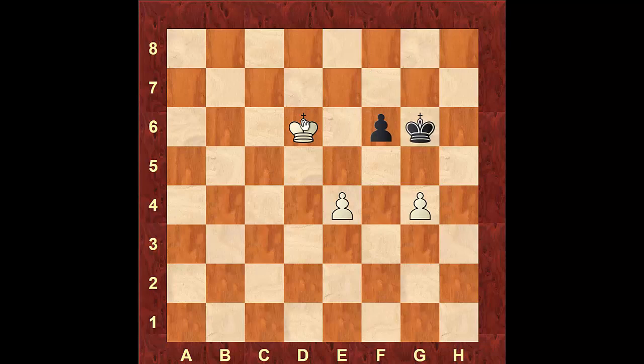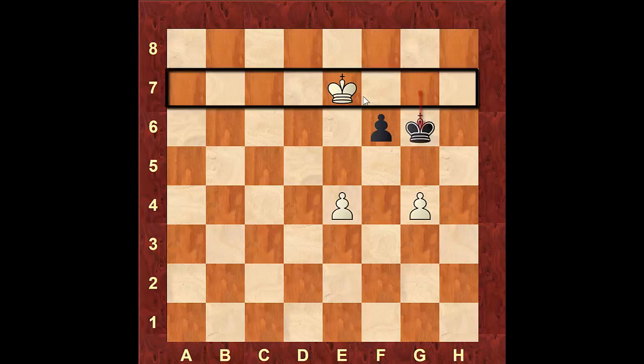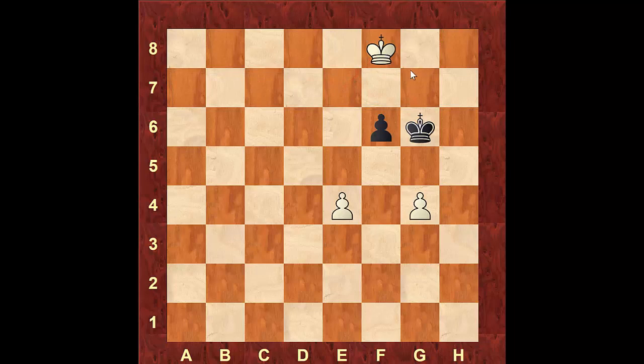If black goes to f6, white gains the opposition on e6. If black steps to g7 instead, white gains the opposition on e7. Now black must move to g6 to hold on to the pawn, and here is where white can use outflanking. White had the opposition and black moved down — white advances going up on the other side.